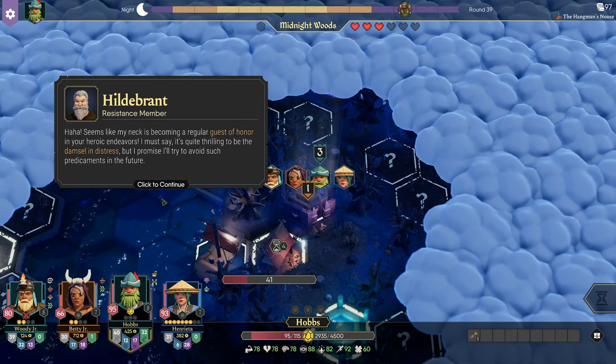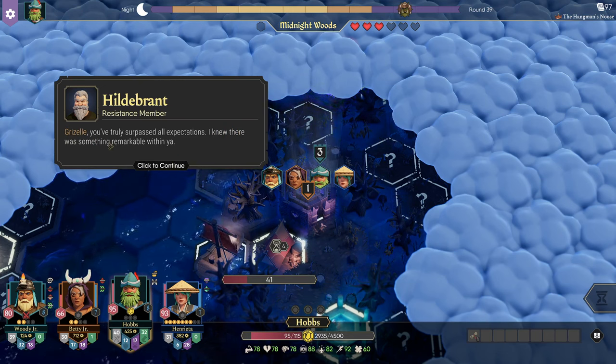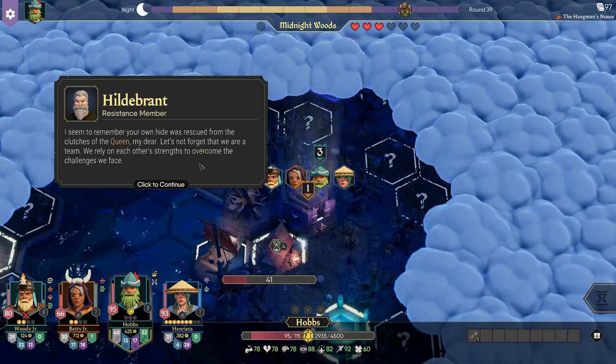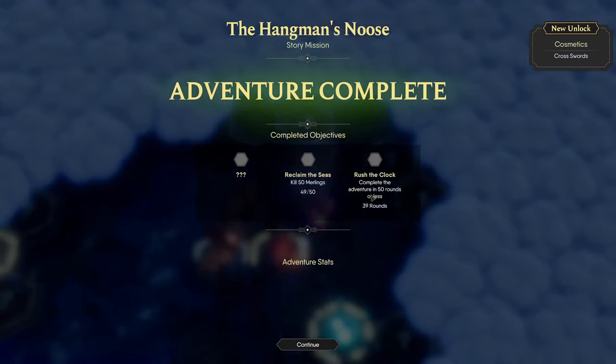Seems like my neck is becoming a regular guest of honor in your heroic endeavors. I must say it's quite thrilling to be the damsel in distress, but I promise I'll try to avoid such predicaments in the future. Grisel, you've truly surpassed all expectations — I knew there was something remarkable with you. It's quite exhausting having to rescue all the time. We can't afford any more slip-ups. I seem to remember your own hide was rescued from the clutches of the queen, my dear. Let's not forget that we are a team — we rely on each other's strengths to overcome the challenges we face. The path we have traveled has been fraught with challenges and triumphs that's brought us to this pivotal moment. Let's finish this.